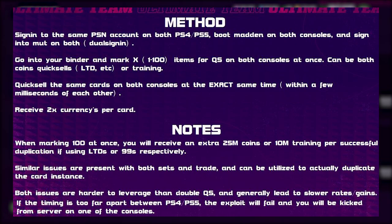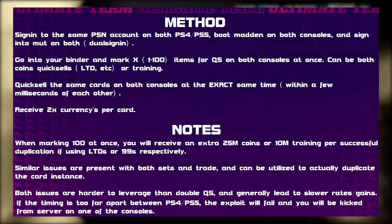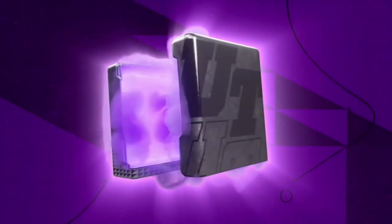Here's where it gets kind of crazy — this is going to work with LTD cards, and LTD cards, as you know, quick sell for 250k. So let's say, for example, you go into your auction block and scoop up like a Michael Thomas 98 overall LTD. What you can do is quick sell that card on both of your accounts. And instead of getting the regular amount of coins — which would be 250k — you would instead be getting double and getting 500k.